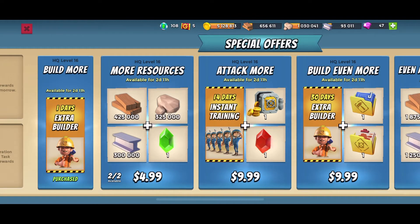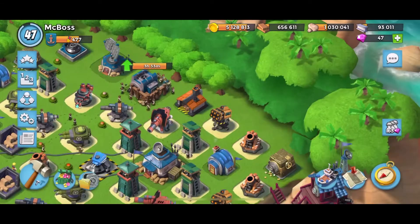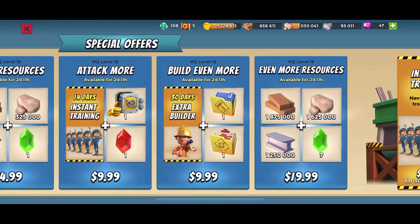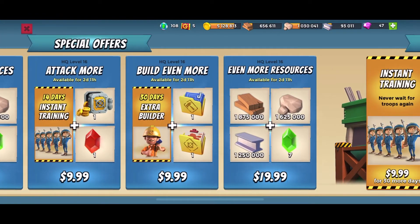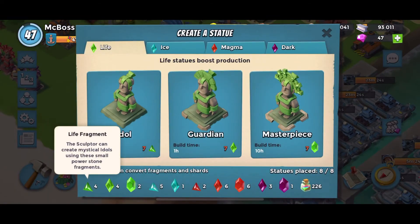Build even more: 30 days extra builder, a blueprint, and an attack plan — yes, I need to attack something. Even more resources: 1,875,000 wood, 1,625,000 stone, 1,250,000 iron, and 7 life crystals. Are they called crystals? Yeah — crystals, shards, and fragments.